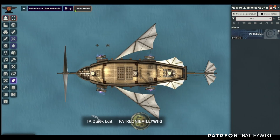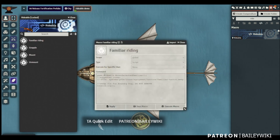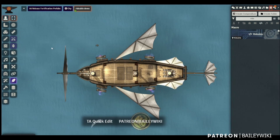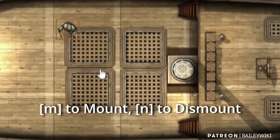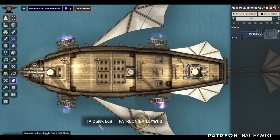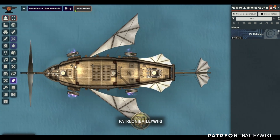There is a macro compendium that comes with this module — four macros to mount, unmount, grapple, and handle familiar riding. You can drag these into your macro bar. I'm going to use hotkeys instead: press M to mount and N to dismount. They're right next to each other on the keyboard, which makes it easy. Let's bring our acolytes onto the deck of the ship — hover over it and press M to mount.